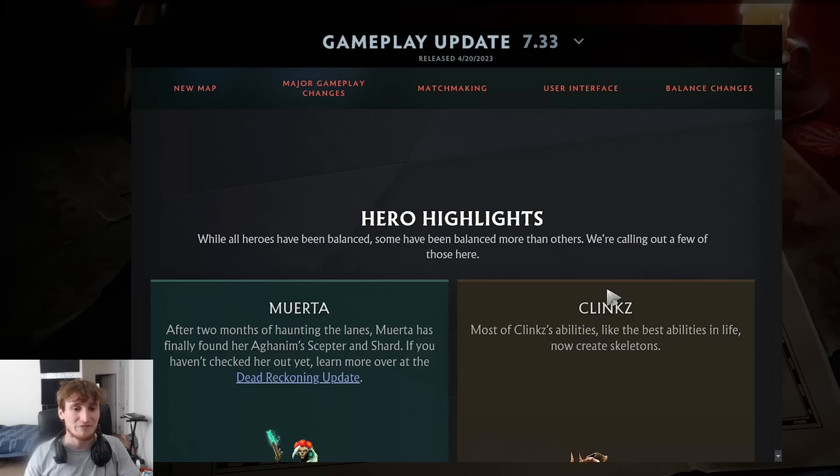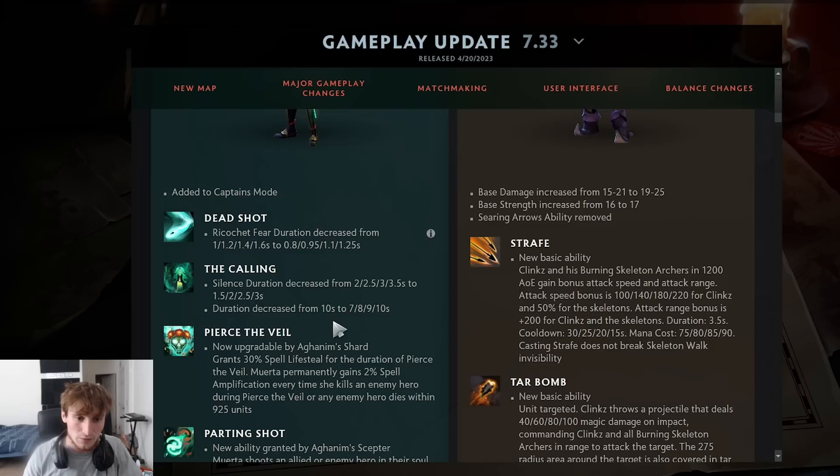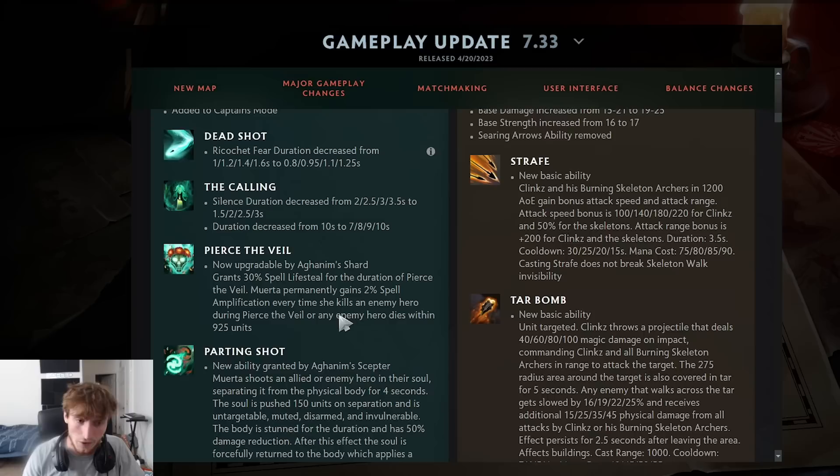What Valve did different this patch is they have hero highlights — they specify which heroes got the biggest changes. Let's start with Muerta. Muerta got added to Captain's Mode, and her ricochet fear got nerfed pretty hard at level one. The Calling, which is one of the most busted abilities in the game, had its silence duration decreased, but it's still three seconds at max. The 30% slow makes it impossible to fight against in the laning stage.